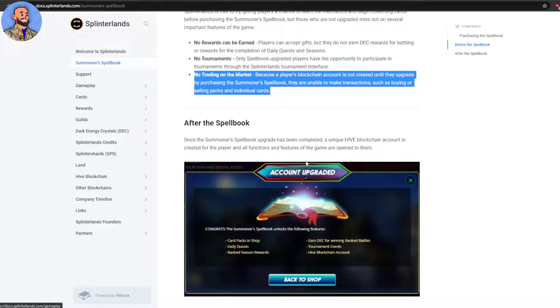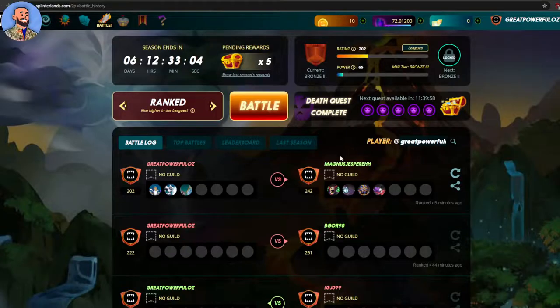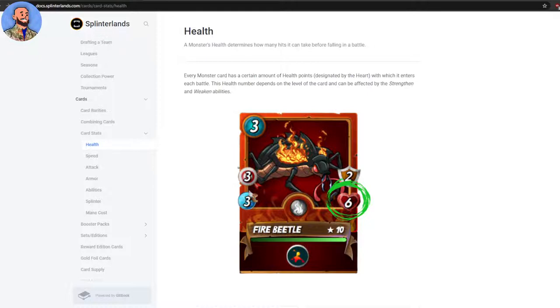Now, how to battle. The game has a white pages guide that goes through all the details, and there's a tutorial when you first start up. Each card has different attributes: cost, attack power — ranged in this case — speed, defense, health, element, and special abilities. Health is how much damage a card needs to take before it dies.